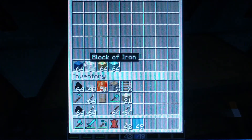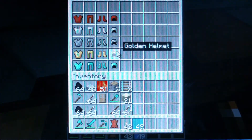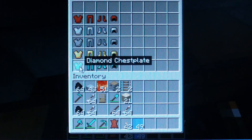Blocks of diamond, block of gold, block of iron, block of lapis lazuli. Here's armor — we have leather, iron, chain, golden, and diamond.